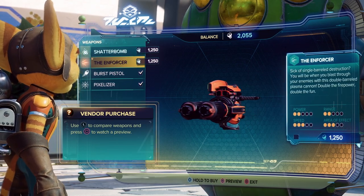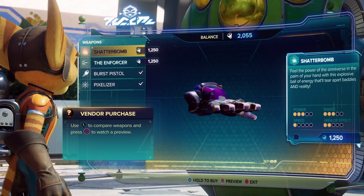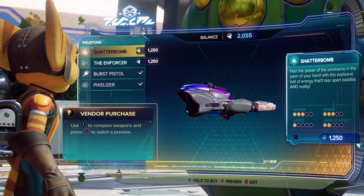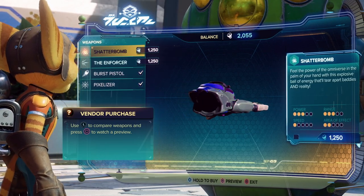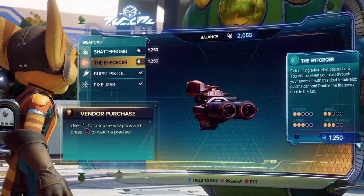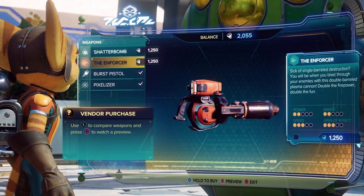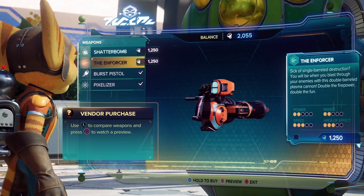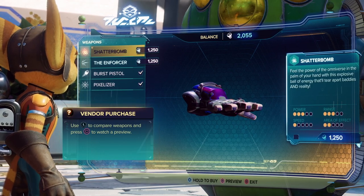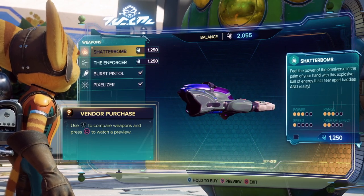It looks like we have a bomb glove — it's an actual glove. We stopped doing these as gloves because of the extra animation cost, but this does not seem to be a concern for anybody anymore. So we have bomb glove and a blaster. You already have a blaster, so I wonder what makes this one different. We can only buy one — do we want the bomb glove or the different blaster? I'd love area effects, so I'm thinking bomb.